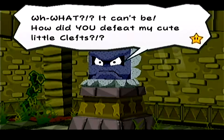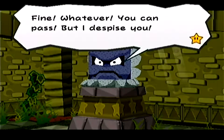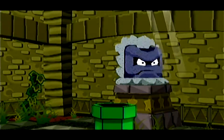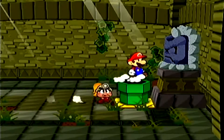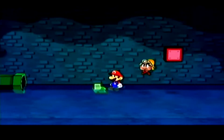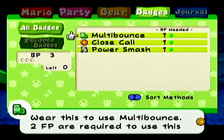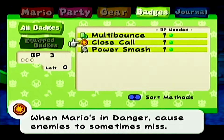What? It can't be — how did you beat my cute little Clefts? Fine, whatever. You can pass, but I despise you. With that all done, we'll just gladly go down the pipe and get what we're here for. And right here is a red block — hit it and get a pretty useful badge, the Multi-Bounce. Since it's our third and last badge we can use in our arsenal, we can equip it for free. But that's all the badges we can equip, and the next one we'll have to get rid of one.